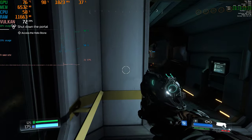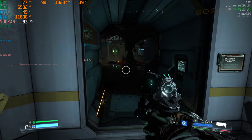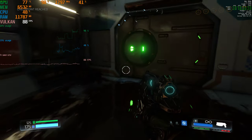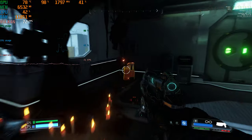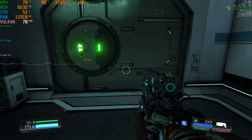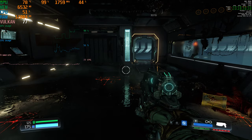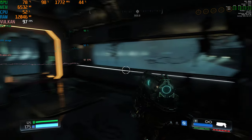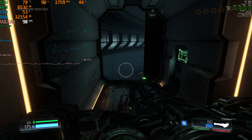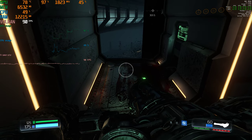We're in Doom now in Vulkan mode at 4K resolution, everything on ultra. It's using 11 gigabytes of RAM, CPU is at 50%, GPU is at 100%, and GPU memory is at 6 to 6.5 gigabytes. We're sitting at 80 frames a second — we'll see how it holds up with some action.